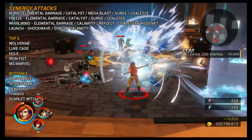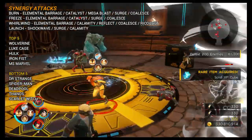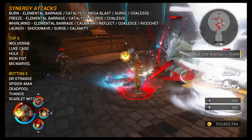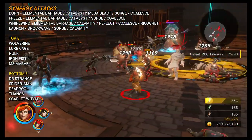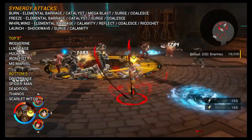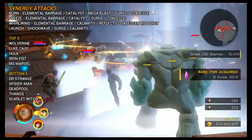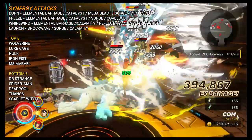Crystal does exceptionally well for synergy. She can self-synergise, which is great, and the total number of synergy attacks available to her is close to 400 — making her the second-place character for synergy attacks, behind Star Lord. Her synergy traits are Burn, Freeze, Whirlwind, and Launch. Her top five synergy partners are Wolverine, Luke Cage, Hulk, Iron Fist, and Ms. Marvel. The bottom five — Doctor Strange, Spider-Man, Deadpool, Thanos, and Scarlet Witch — are less ideal, but her self-synergy means she can still function alongside them if needed.